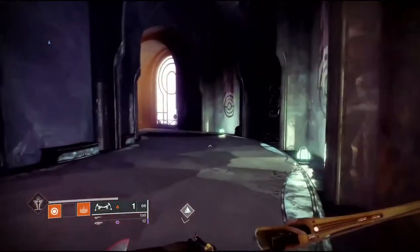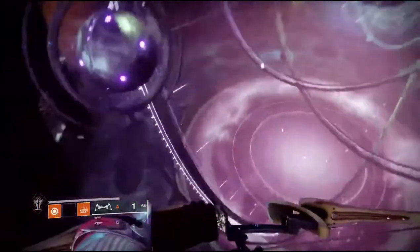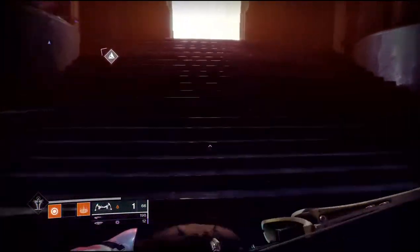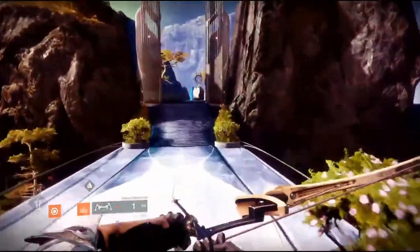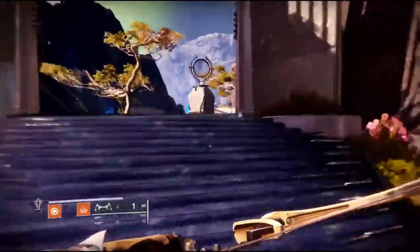Now for the third cat location we're going to backtrack a little bit and head farther out in the Spinal Caries. When I say backtrack, you've got to leave the Oracle the same way you came in, and then once you get out here you're going to take a right.